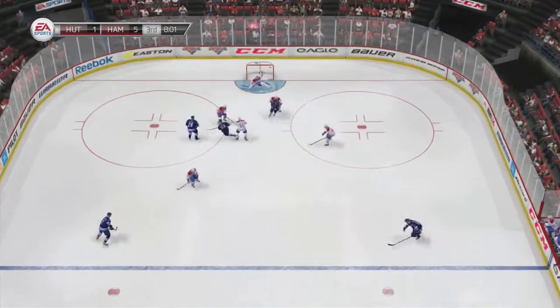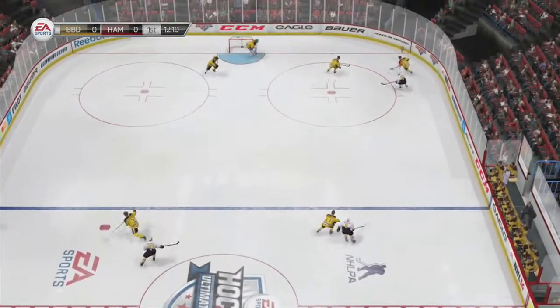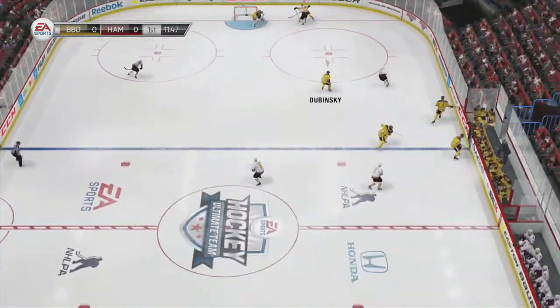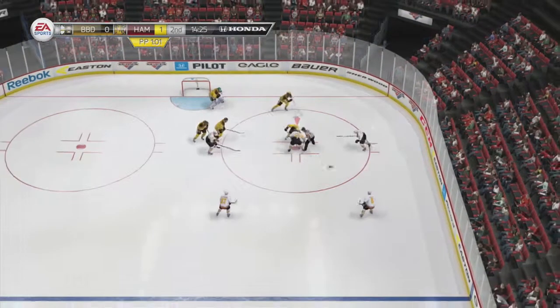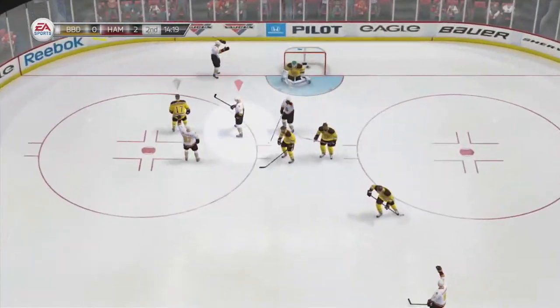Offensively, defensively, he can do it all. He's got a great shot — you see him snipe right there, little wrister in the slot. He's got good puck control. Definitely got a body on him — look at this hit. Knocked down. He can hit and he can take the hits, and that's really something rare for a silver player. They get knocked down really easily.